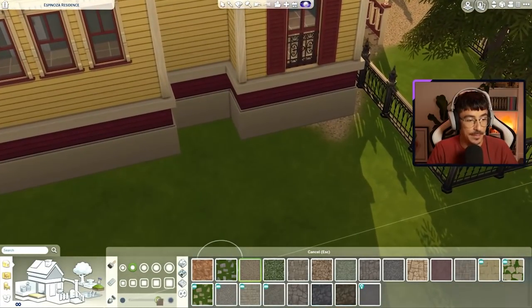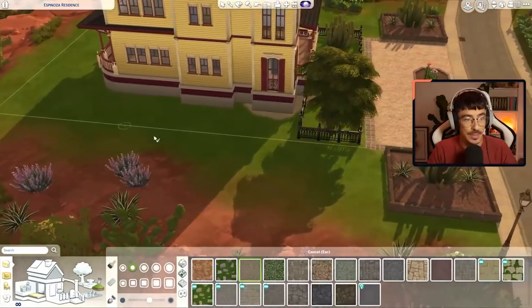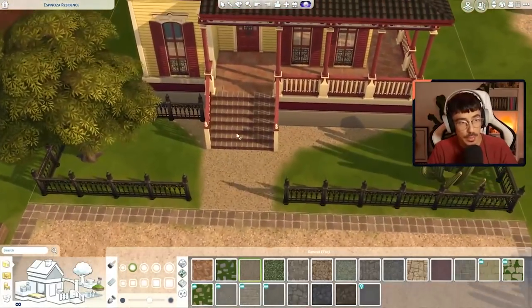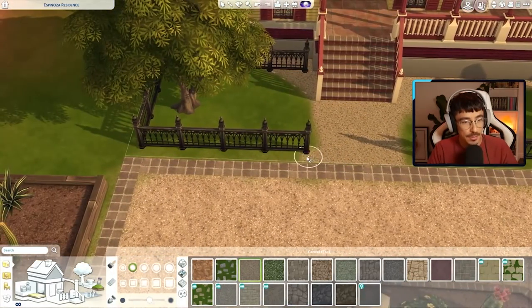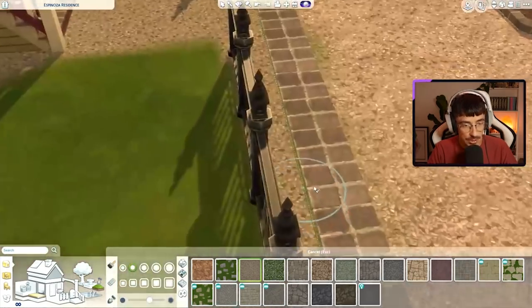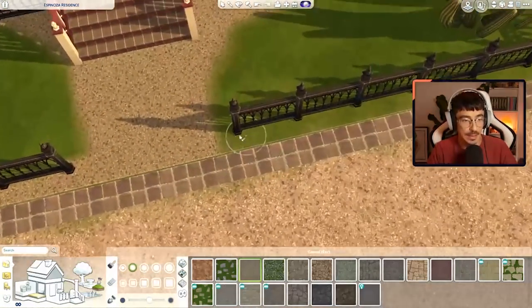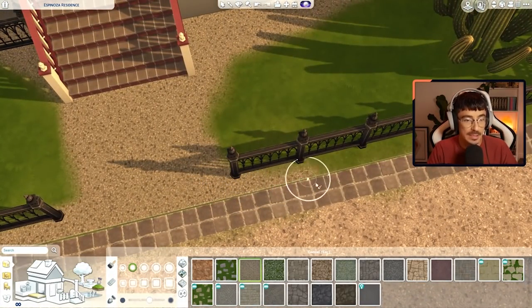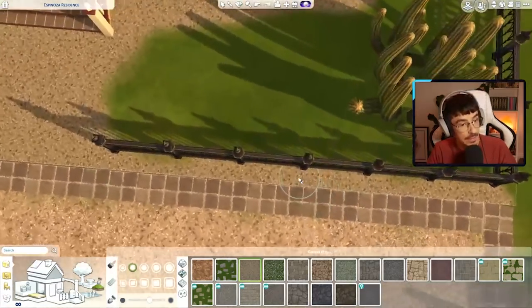I'm going to continue with the same kind of stone at the front, just in the sides here. I'm not going to do it around the back yet because we're going to be doing a garden there. I wish they would put the lots up to whatever size they've used for the border — it's so frustrating. I know it's such a small thing, but small things add up to big things, and there are a lot of small things wrong with The Sims 4. And a lot of big things too.